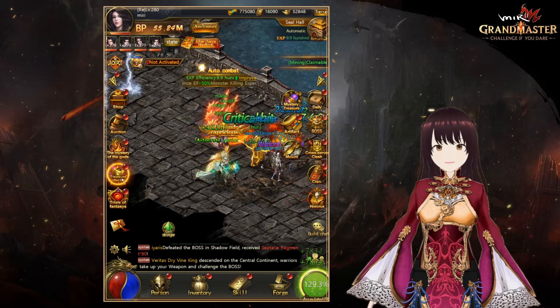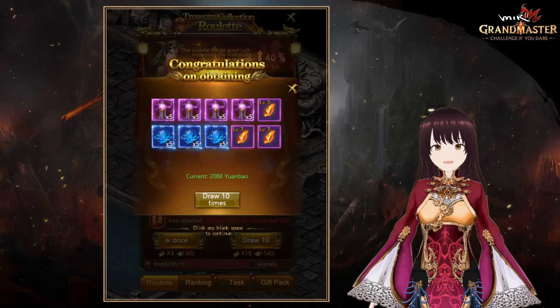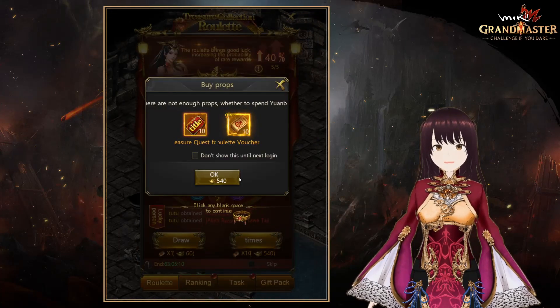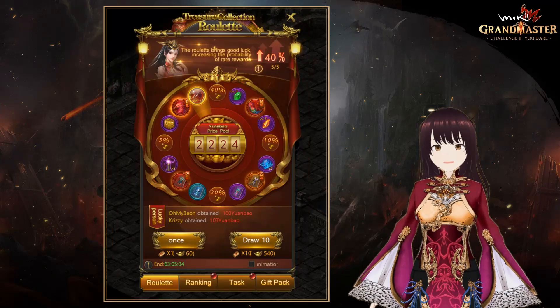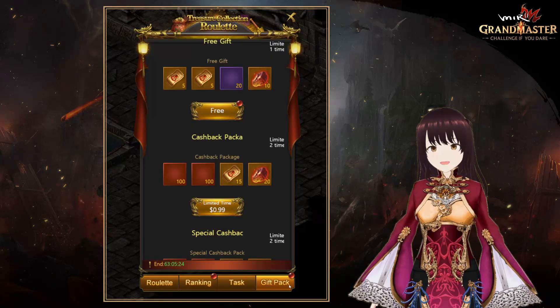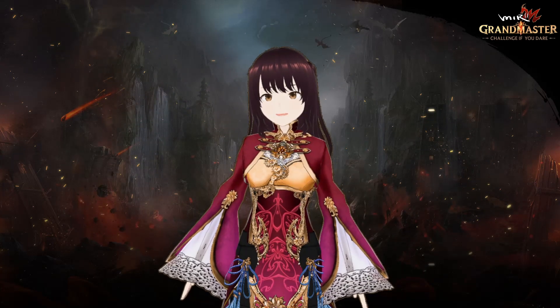Lastly, the Treasure Collection Roulette is underway on weekends. Collecting pieces of the beast by spinning the roulette gives you a massive ATK boost — it's a chance to become a ranker in a snap. Start with a package that allows you to spin the roulette for free!